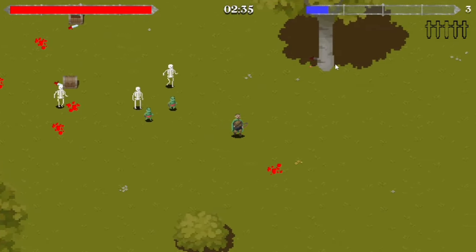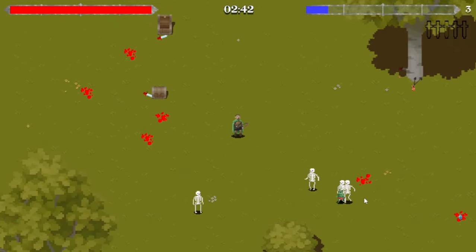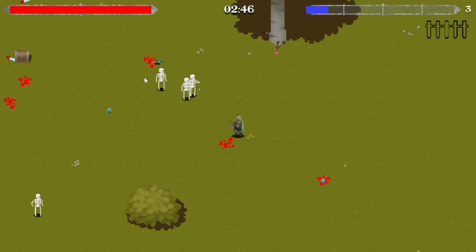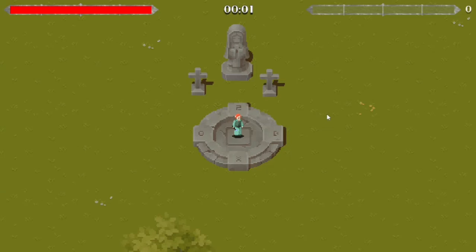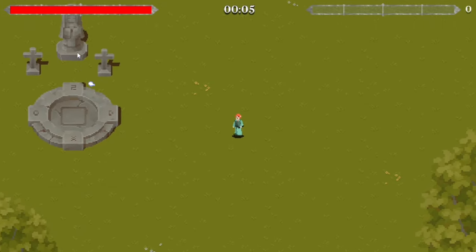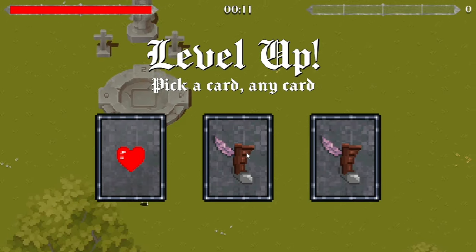The daggers and arrows do get stuck in objects — that's why they stop by the chest. They used to get stuck in enemies too but I ran into some problems there. I also added a new attack for the wizard, who has his normal spell.